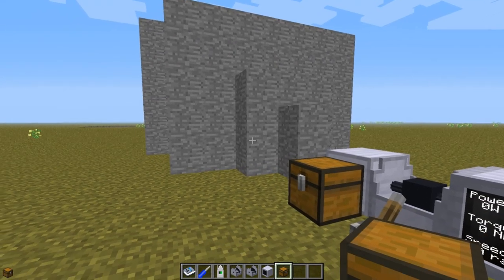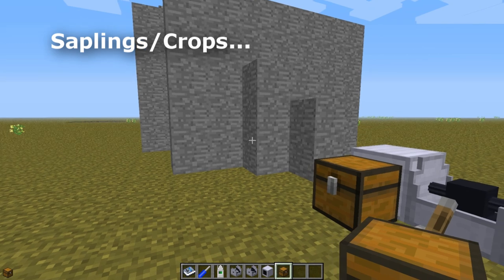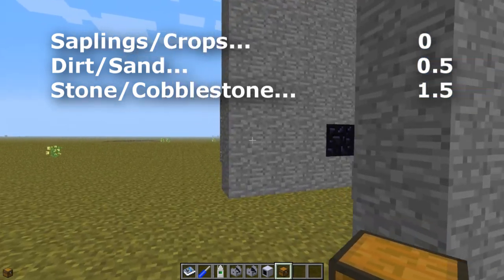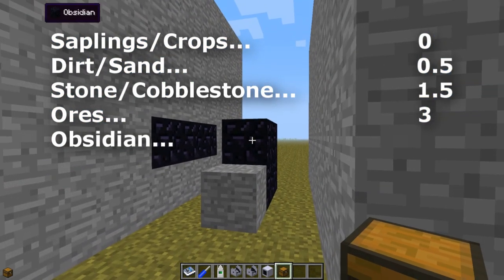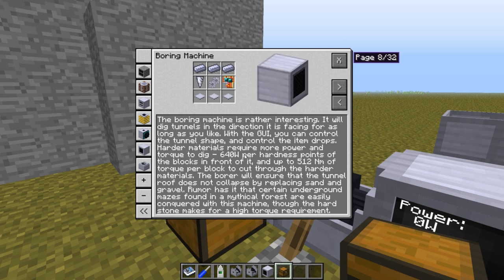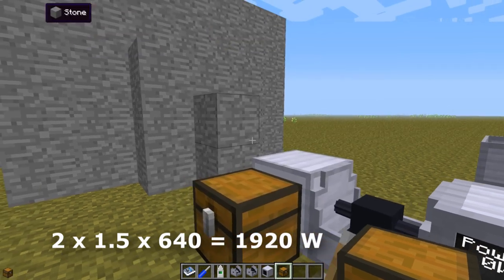We need to talk about the different hardness points. Saplings, crops and such have a hardness of 0. Dirt and sand has a hardness of 0.5. Stone is 1.5. Ores have a hardness of 3. And obsidian has a hardness of 50. When we do the math, digging through two blocks of stone would require 2 × 1.5 × 640, which means 1920 watts of power to dig through those two blocks.